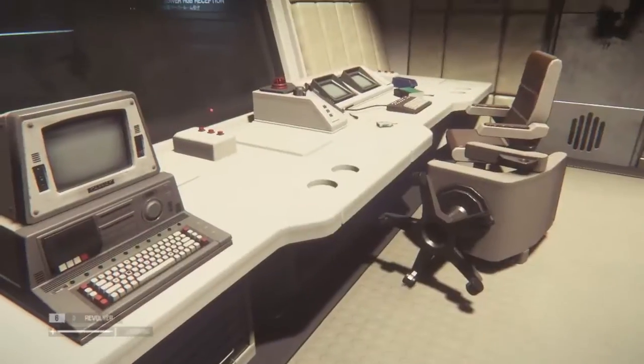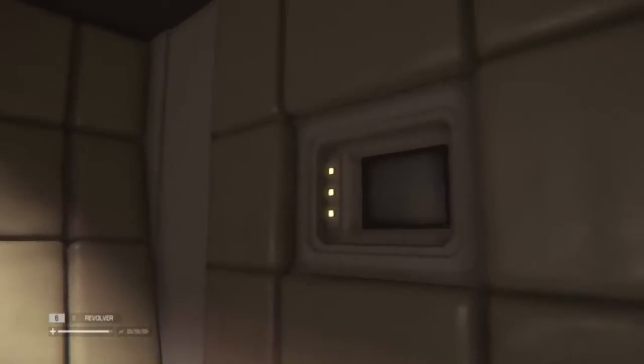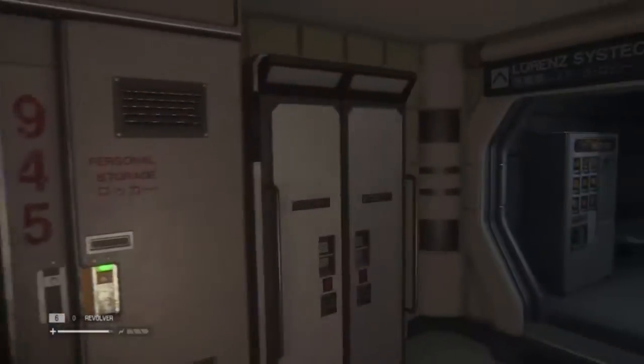We've got no power here. So where's the rewiring diagram? That's what needs to happen here. If we've got low power, then we know that we need to rewire. Can we reload at all? No, it doesn't look like it is.